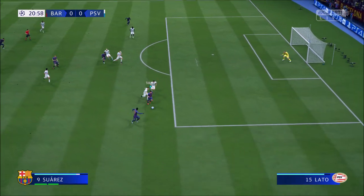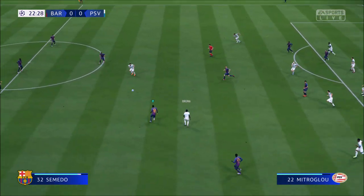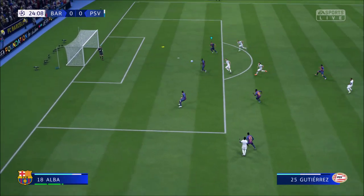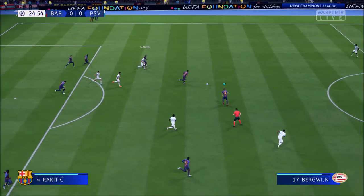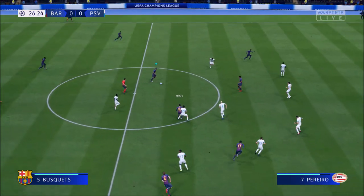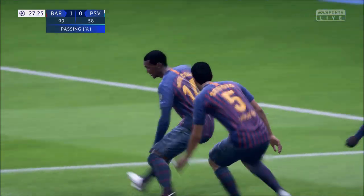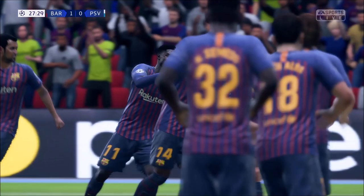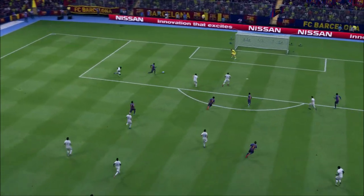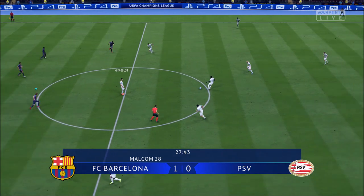Busquets makes a chance with Suarez and he needs to cross here. There can be a counter attack so I need to be careful. Malcom is onside and he can get a chance here — yes! There you go! First goal Barcelona — our left winger Malcom scored! I thought I would probably give the pass to Suarez, but I thought let's go for it. Good! So pressure on PSV now.